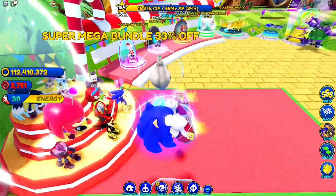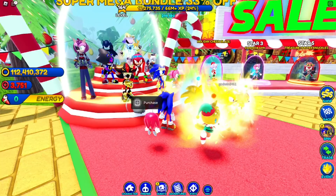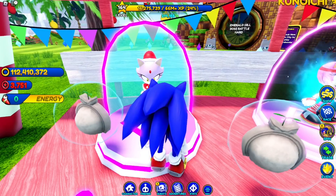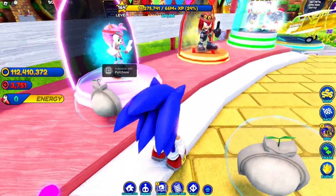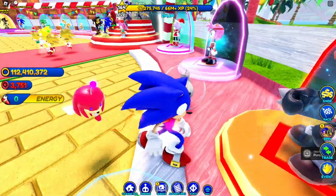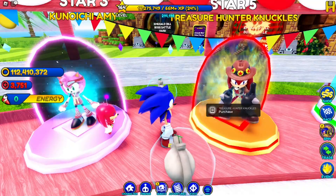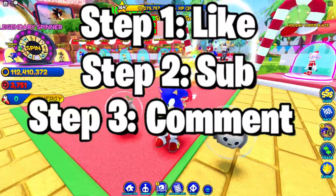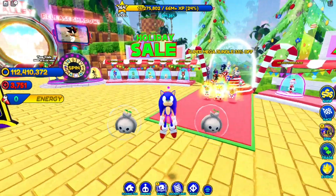We have Randy or Knuckles as well — there's a bundle for 3,000 Robux, which is crazy, so that won't be in the giveaway. We also have Blaze looking good as usual, and Amy — she's my favorite skin right now. And we've got Treasure Hunter Knuckles too. To enter the giveaway, like, subscribe, and comment which skin you want — you can only pick one.